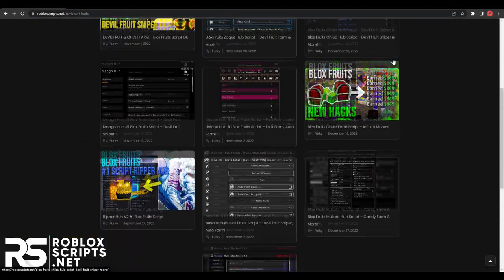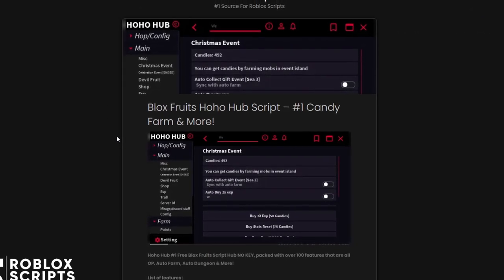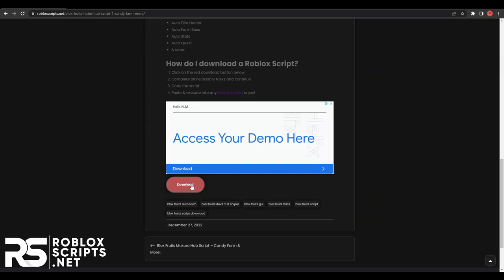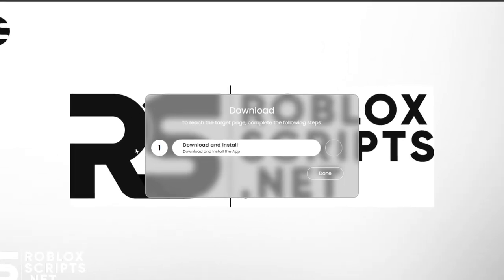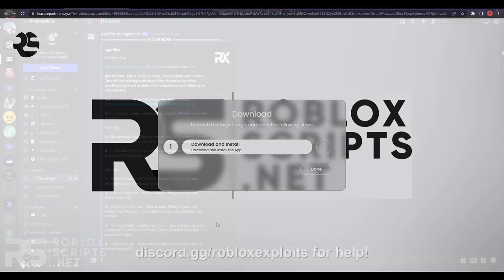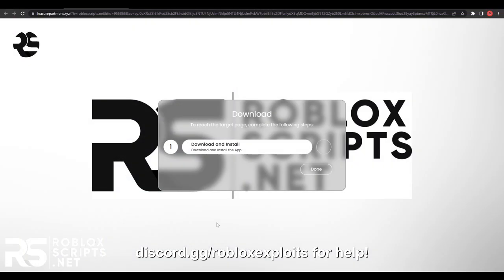I'll be installing HooHub right here. Just click on it. Once you're on the script page, scroll down to the download button and click it. You'll see a page with a few tasks — there can only be a maximum of 2 tasks. If you need any help finishing them, ask our support Discord server in the description at discord.gg/robloxexploits.